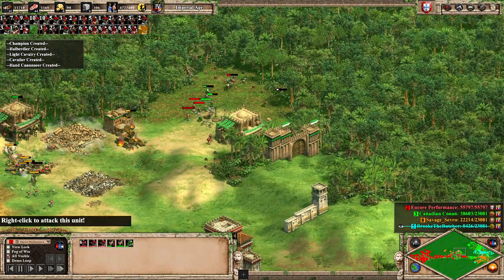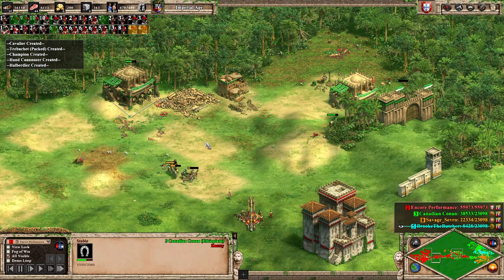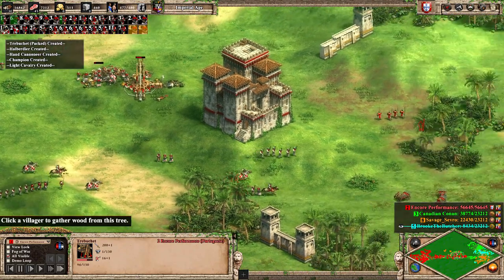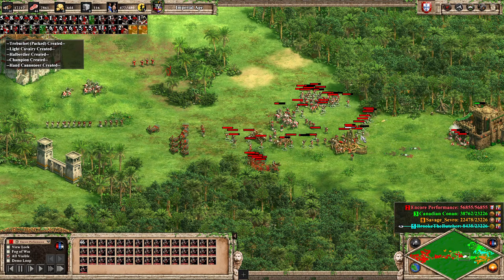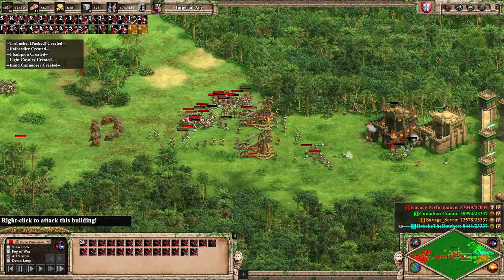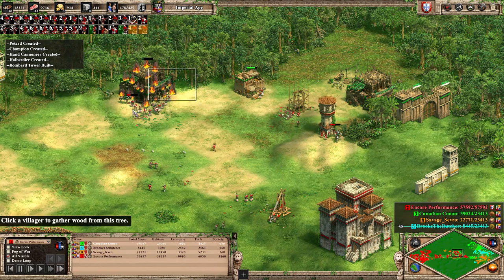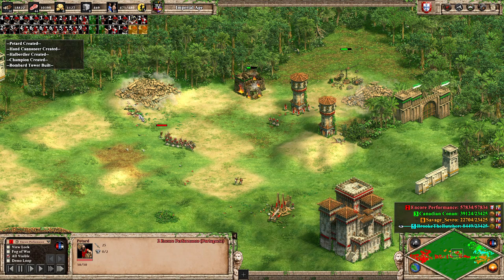I wanted to kill these villagers before they could try to escape, and I really wanted to prioritize destroying these production buildings because they just kept pumping out more and more units. We've just got these villagers repairing this one trebuchet and our organ gun numbers have really fallen, but now we've got so many hand cannoneers mixed in here with some skirmishers, some Cavaliers, some champions. I was literally going to every building I had and just clicking every hotkey, just spam attacking my keyboard.